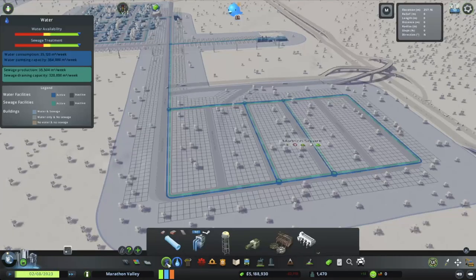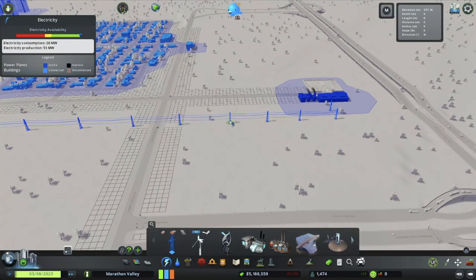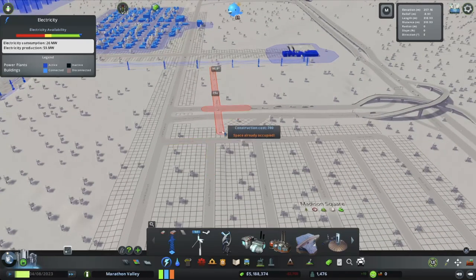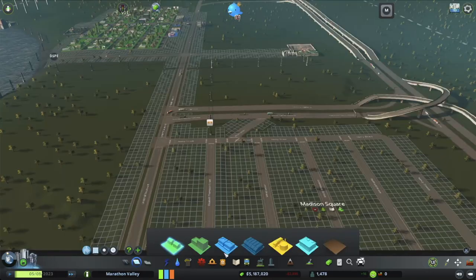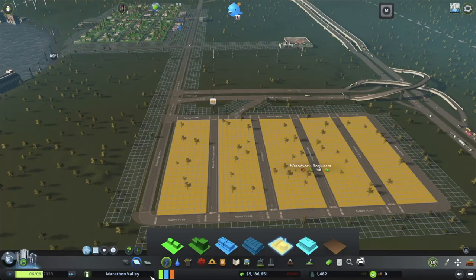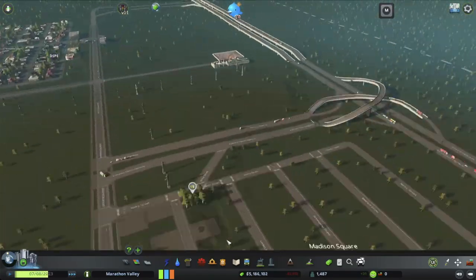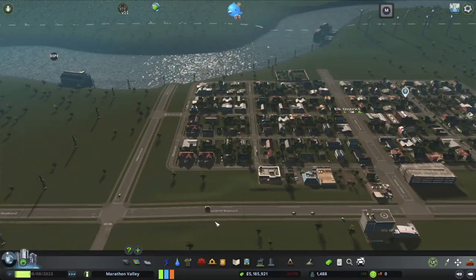I don't know if this is going to carry power over to us, so just for the time being I'm going to grab a power line right from here and bring that right into there. Now we're good. Now we can start building in some of these nice industry centers, which will probably bring some decent industry to our city and give some of our amazing citizens a job.